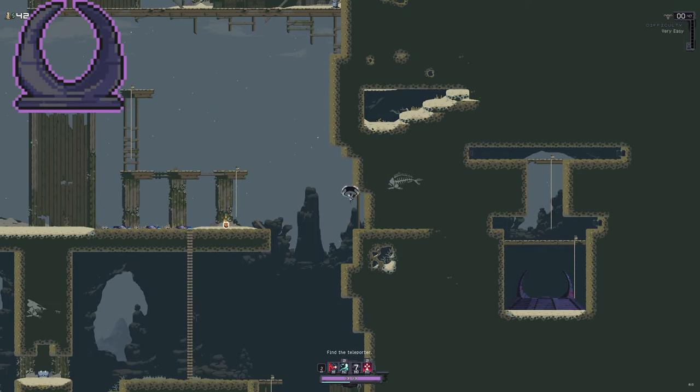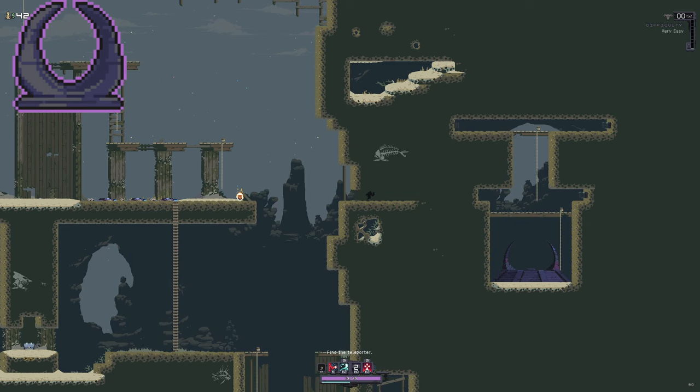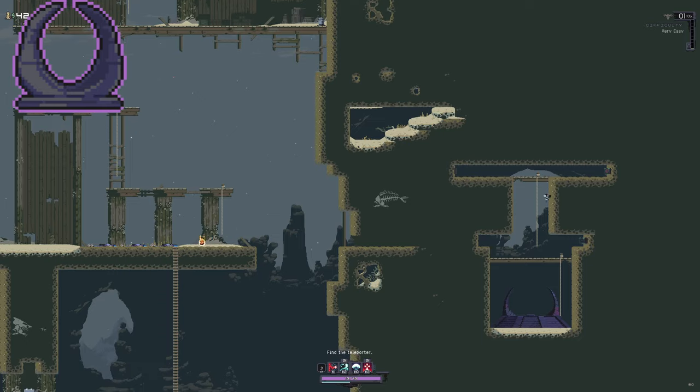Kin: This one is located on Dried Lake variants 1, 2, and 3 on the right side of the map. You need to shoot the wall and jump over. Rapidly shoot all three of the buttons and it will appear.